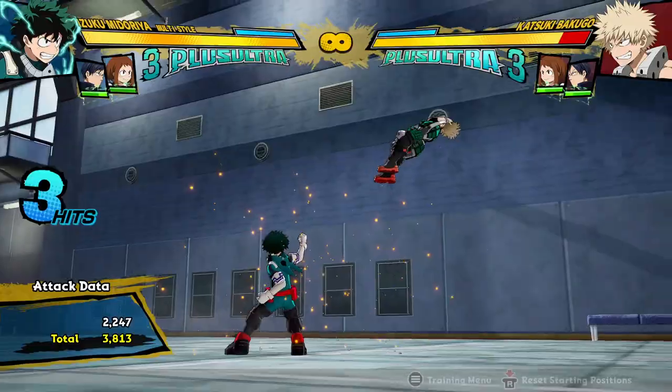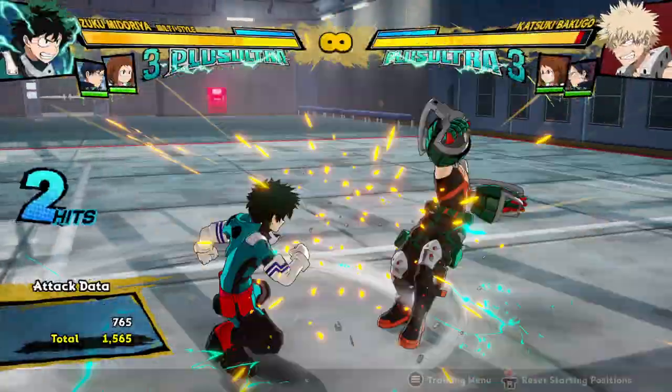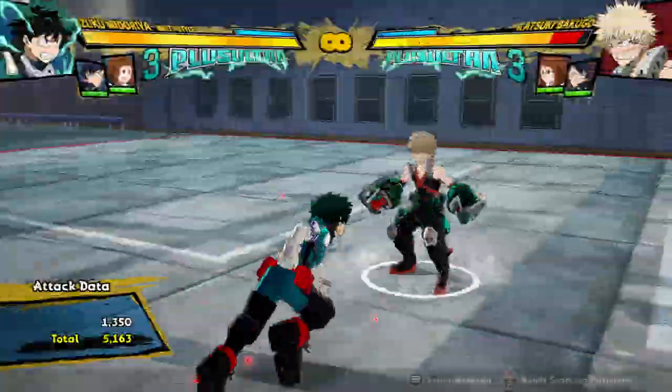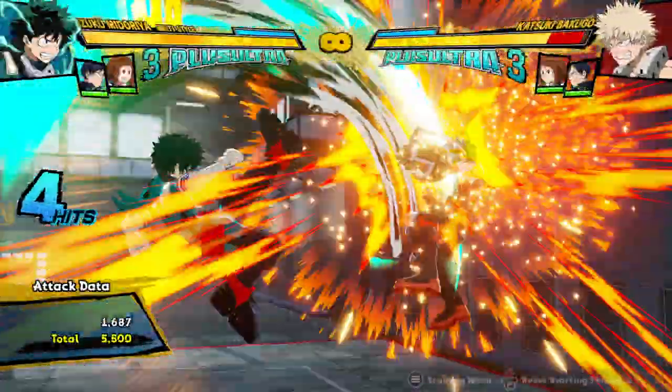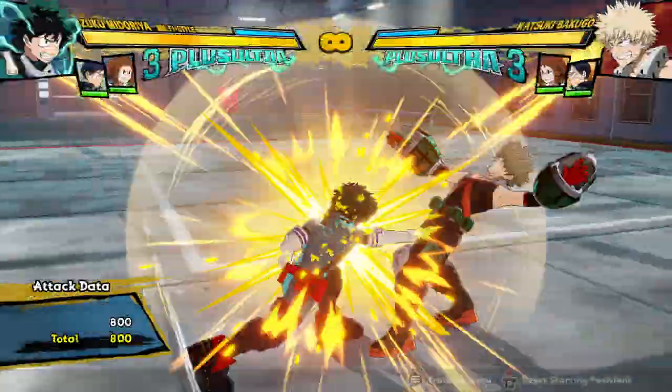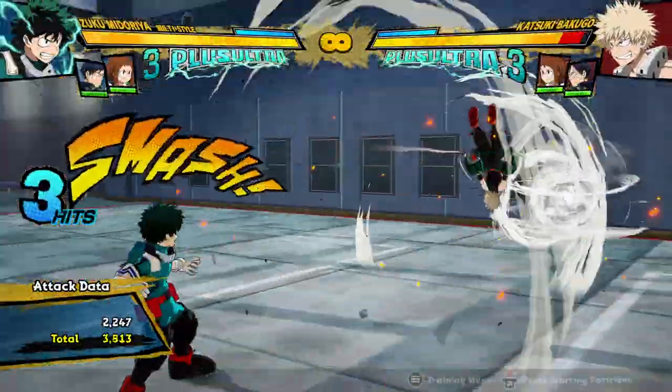His regular attack string is this unusual three-hitting attack string, and it puts the opponent in the air, and you can cancel it into almost any quirk button. You can cancel into his Quirk 2, his Tilt Quirk 1, just about anything — but not everything will hit. For example, his flick will not hit.